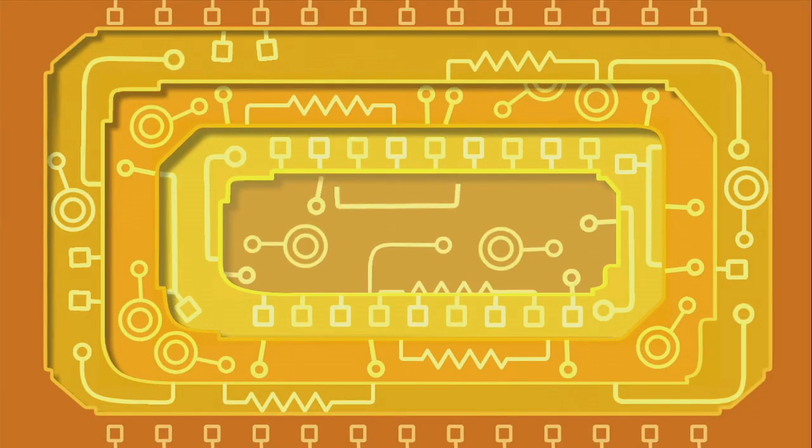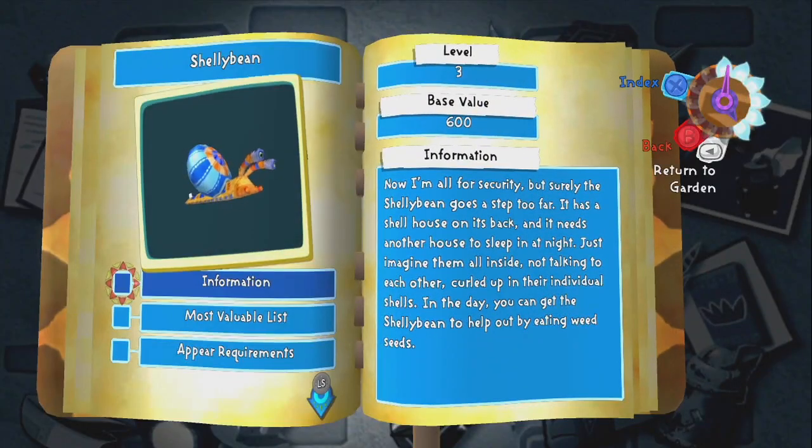I did want garlic butter — that's a new item. That is also fantastically morbid. This series has such a strange sense of humor. I've never actually eaten an Esmergo. She'll house on its back and needs another house to sleep in at night.